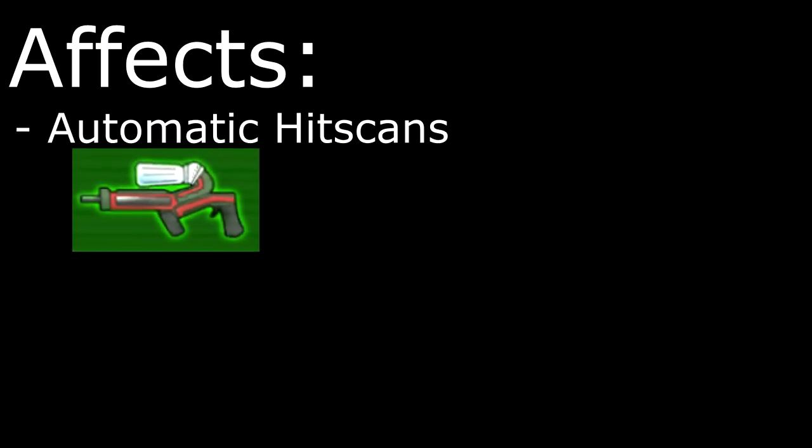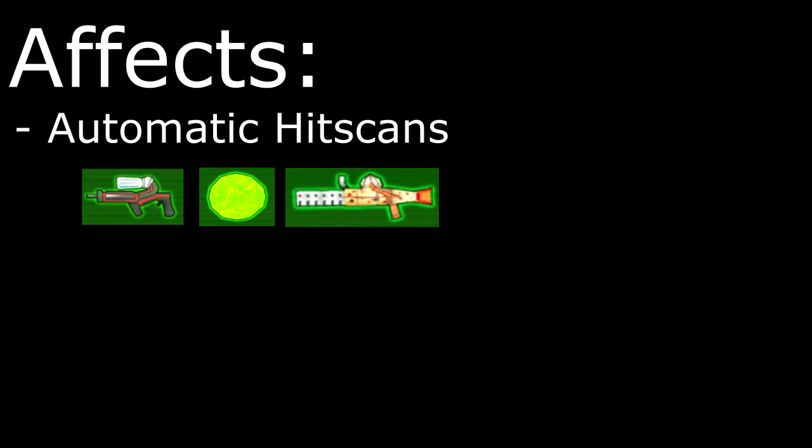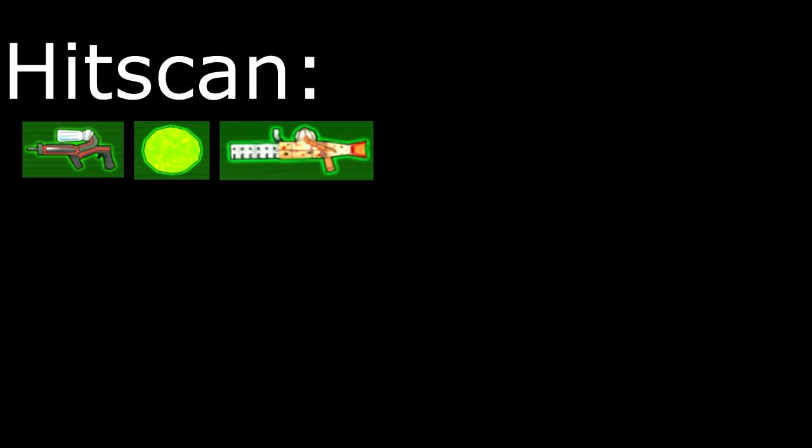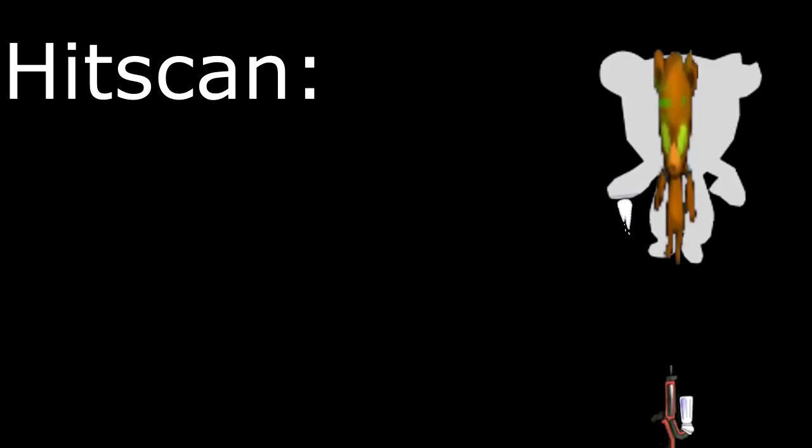Being shaped into a thin pancake is much harder to hit with hitscan weapons. This only really affects normal hitscan weapons like assault rifle, orbs, and provolone, but don't really have any effect on shotguns or explosives, as the enemy only needs to be in an area rather than being shot directly.